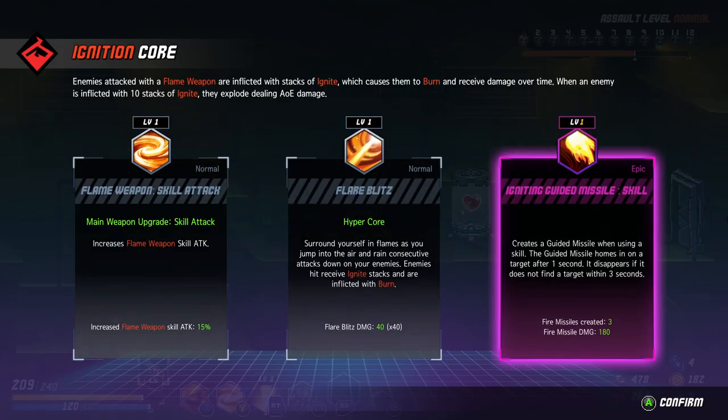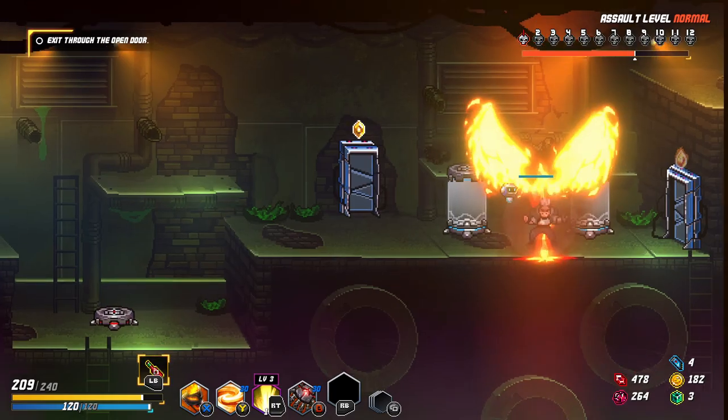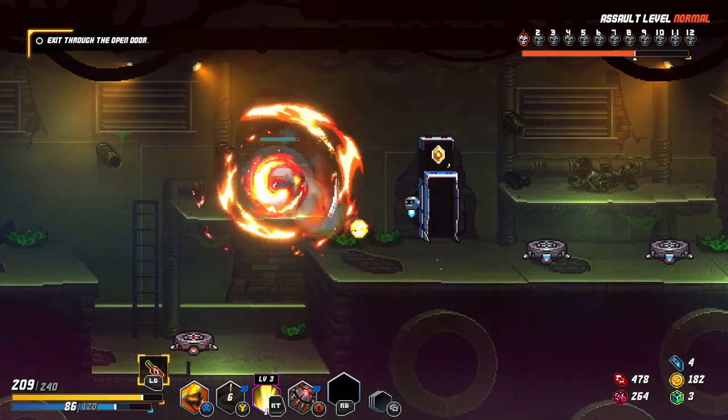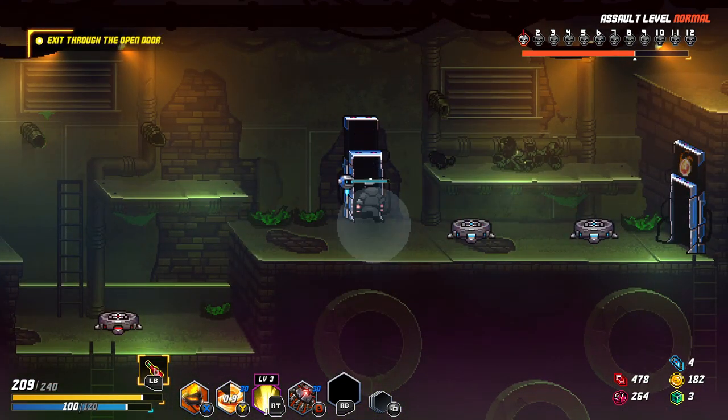We find ignition missile skill — creates a guided missile when using a skill. The guided missile homes in on target, after one second it disappears if it doesn't find a target within three seconds. Fire missiles create three of them. Hyper core — this is the ultimate, but it's the normal version. Surround yourself with flames as you jump into the air and rain consecutive attacks on enemies. Let's go with when I use a skill — look at this, three little thingies. And let's go with an electric core — I really like electric cores right now.